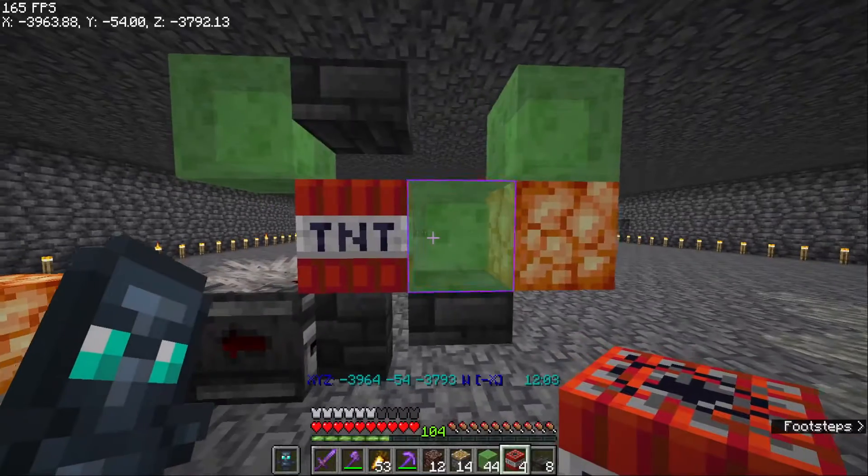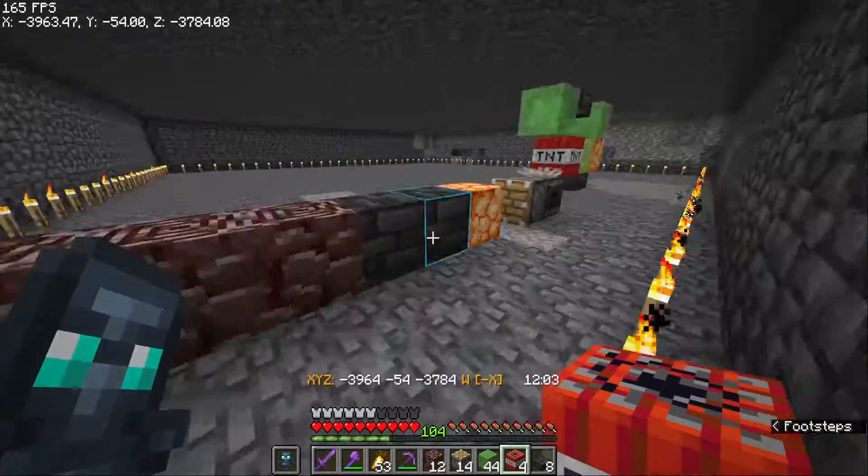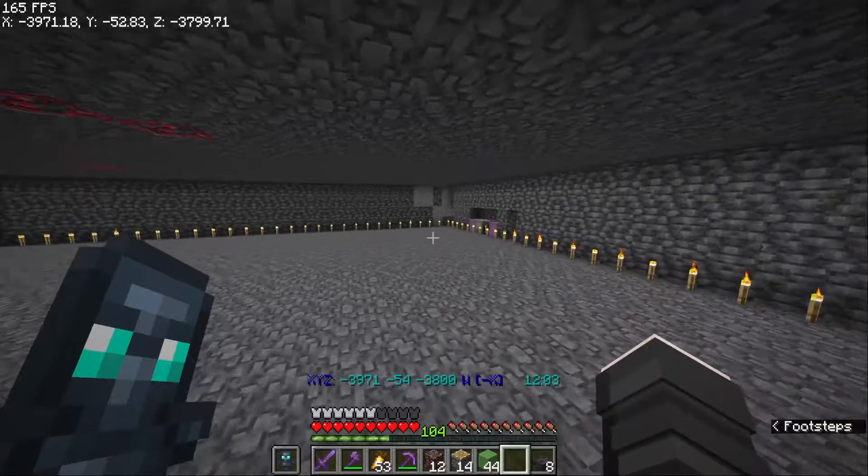Your TNT dupers are basically done except for one step — this is your landing pad. Now we're going to go back and grab resin blocks.